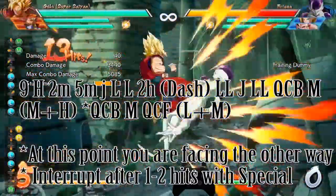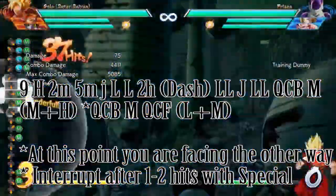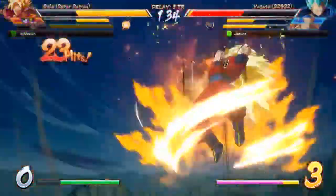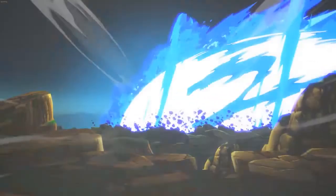Here we're executing a similar combo with Goku using very similar inputs. Finally, to call in a level 3 assist super, when calling in an assist super, simply hold away from your opponent. With a few hours of practice, you should easily be able to pick up this combo.